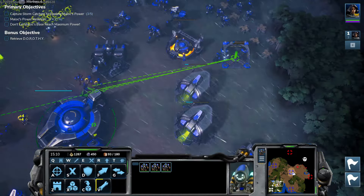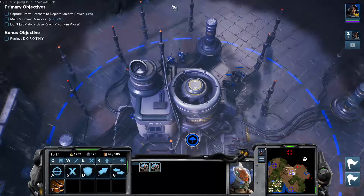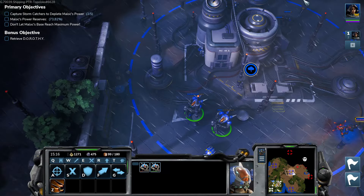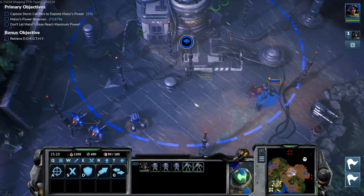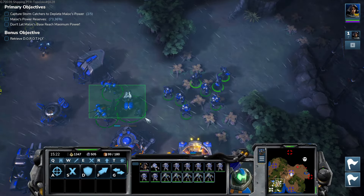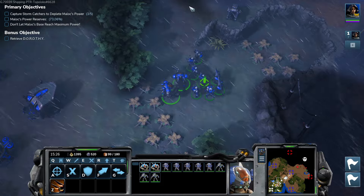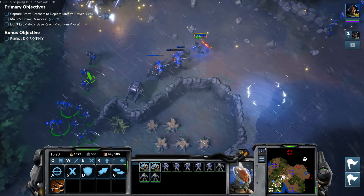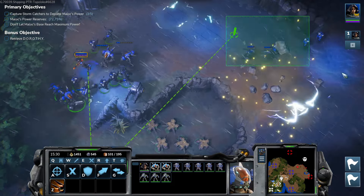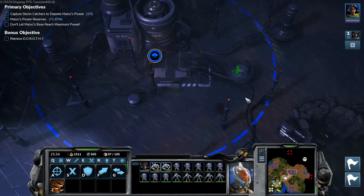You guys are going to go there and help. Get some more Bobs. Both of you are really damaged, so head this way. Control 1. Control 2. I got an Atlas for some reason. Deploy. Where are my healers? I don't really understand where they are.